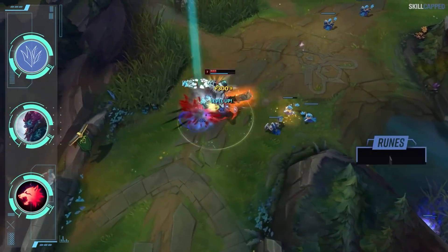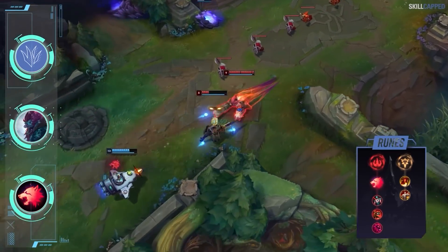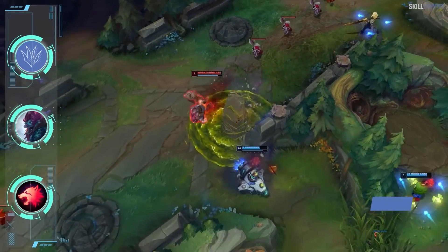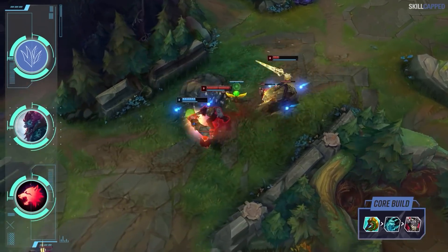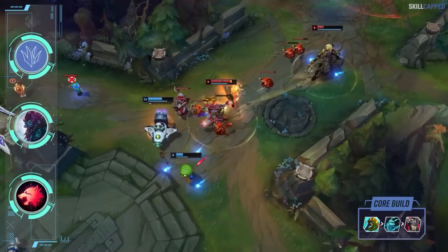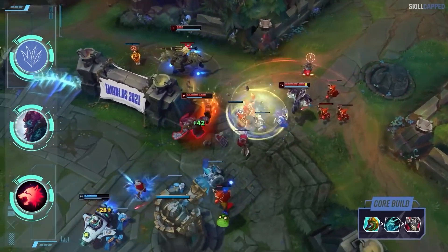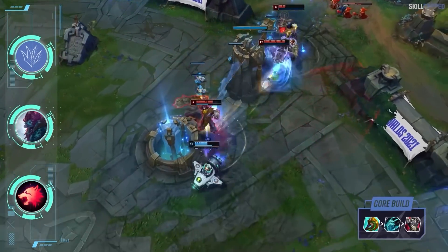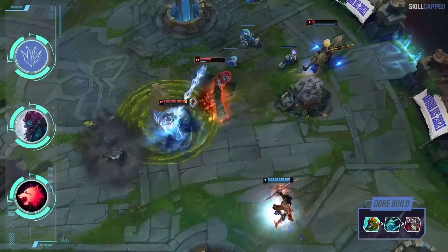The full rune page is Predator with Cheap Shot, Zombie Ward, and Ultimate Hunter. For secondary runes grab Triumph and Tenacity. The build is somewhat unique with Anathema's Chain slotted in second. Rushing Divine Sunderer is very standard, but Anathema's synergizes super well with Trundle's kit — his ultimate already allows him to steal resists and become super tanky, so placing Anathema's active on the fed enemy carry means they'll deal pitiful amounts of damage to you in teamfights.